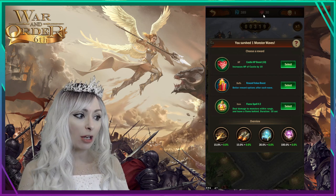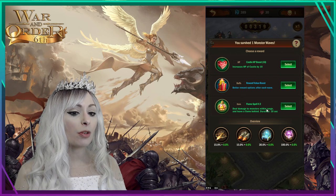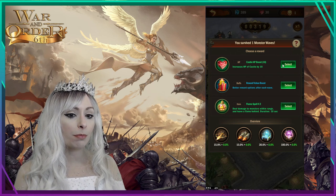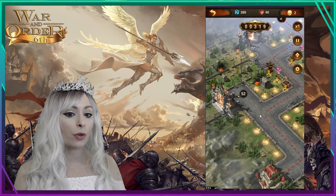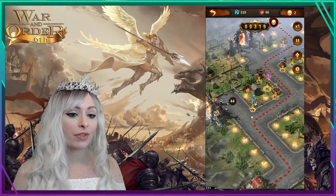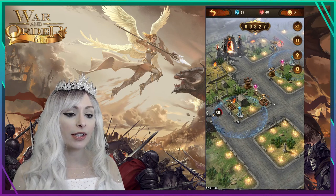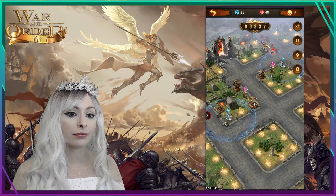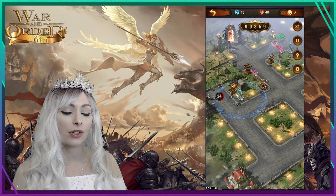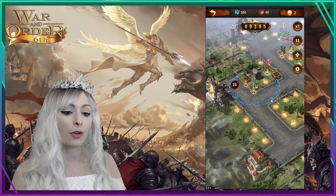We survived wave one and here are the rewards. First option boosts castle HP by 10 — right now I'm at 30 so that would put me at 40. Second offers better rewards after each wave, and third is a flame spell that deals damage to monsters within range for 10 seconds. I'll boost up the castle HP, so now I'm at 40. Next wave enemies come from two gates.